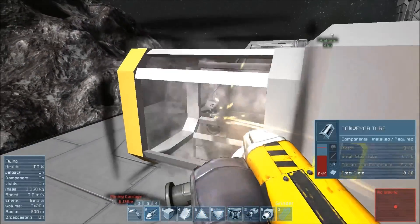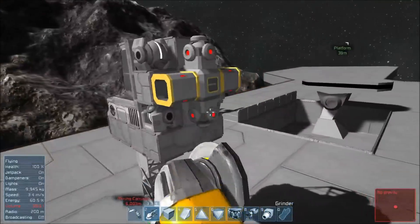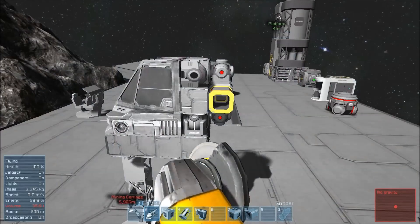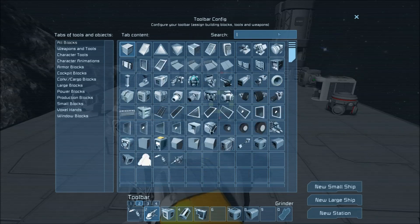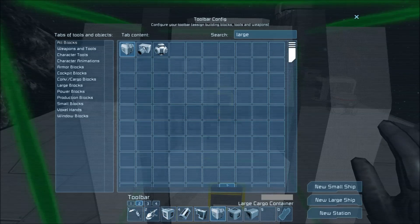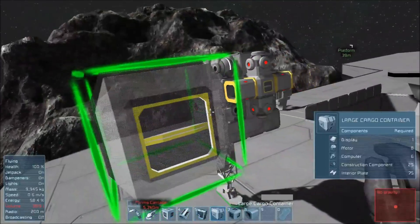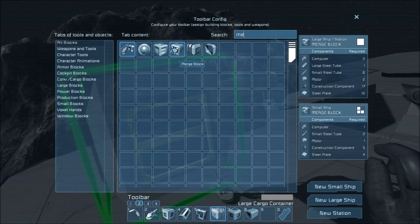I'm going to grind that guy away — I don't need him. What I do need is the cargo containers. Instead of a small cargo container, we'll get the large cargo container. Actually, that might be too big, so instead of the large one we go ahead and do the medium container. Let's get the medium cargo container.